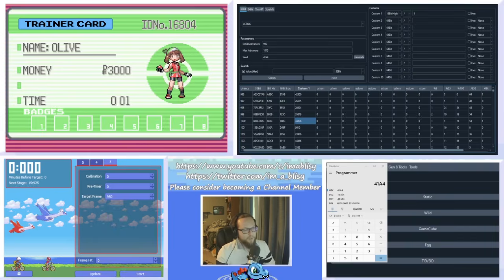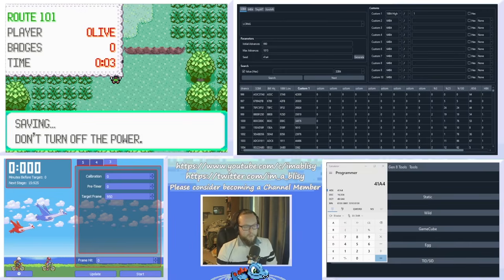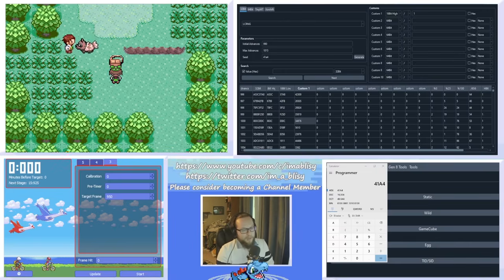Now play up to the point where you get a starter and we're going to RNG manipulate the starter Pokemon. Once you are in front of the bag, save the game. We're going to do a standard static RNG manipulation. If you're not familiar with doing that, I will show you, but I also have a full video on how to do this in Emerald version — please check that out if you're confused.